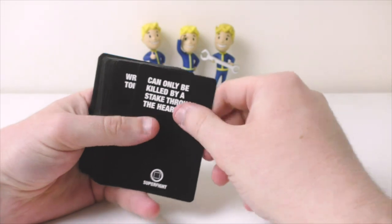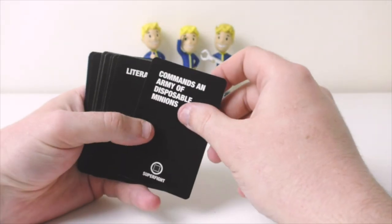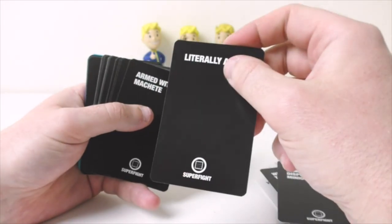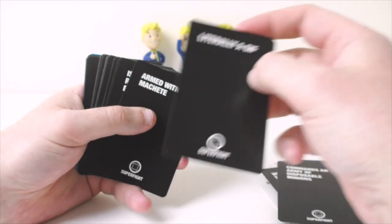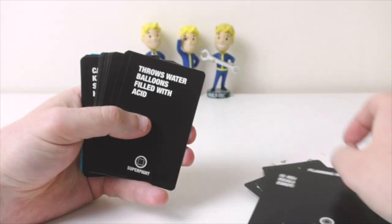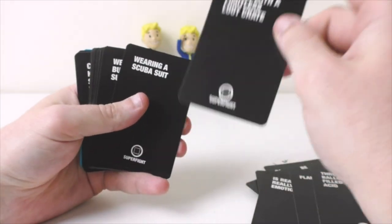So these are the abilities that they have. Can only be killed by a stick to the heart. Wrapped in toilet paper. Commands an army of disposable minions. Which way — GIF or GIF? Let me know. Armed with a machete. Is really emotional. Flaming hands. Throws water balloons filled with acid — that's really horrible. Armed with a limitless loot crate — me please.